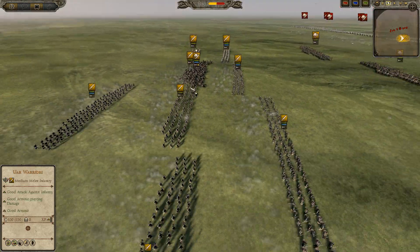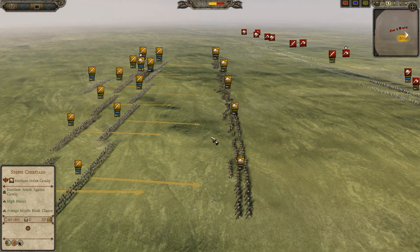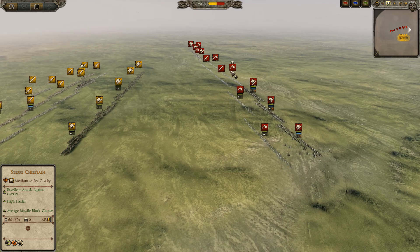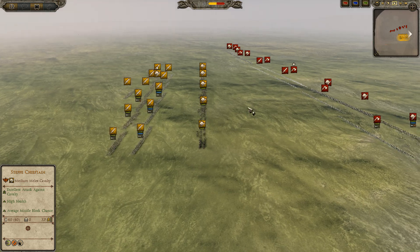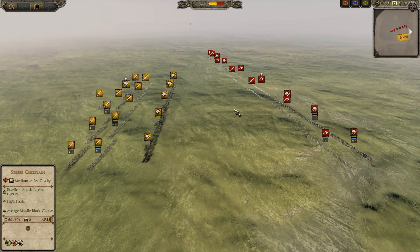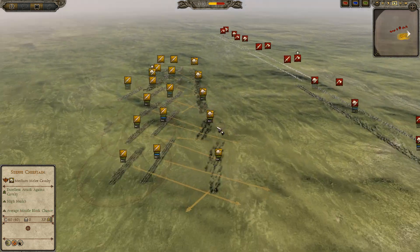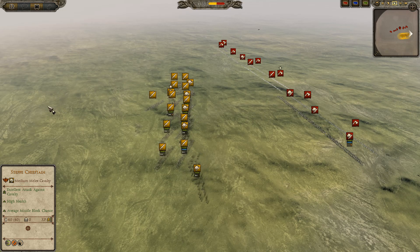Because the Huns with the Ur Warriors will trade very efficiently against what the Jutes have here. Especially if the Hun cavalry gets into the Huskarls, it should be game over. Huns vs. Jutes normally wouldn't be very good for the Huns, but with some clever micro it can be pulled off — it's really, really difficult to pull something like that off, of course.